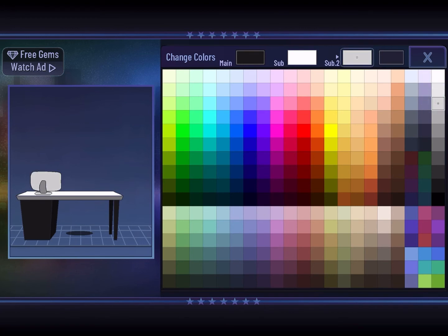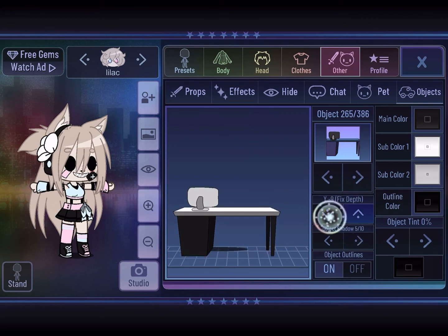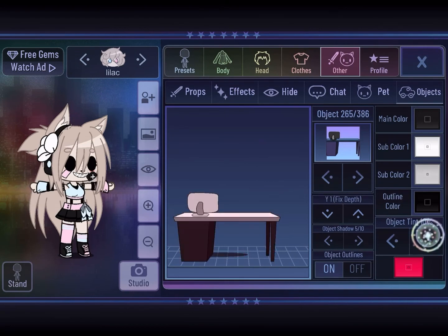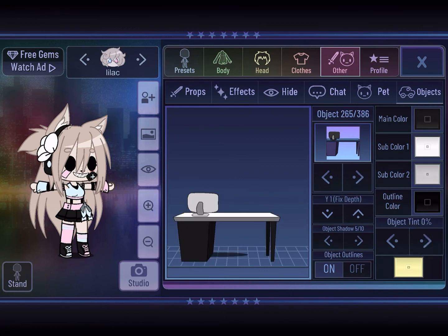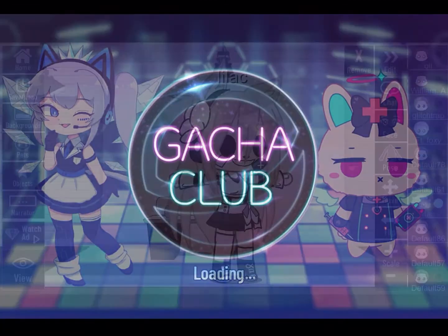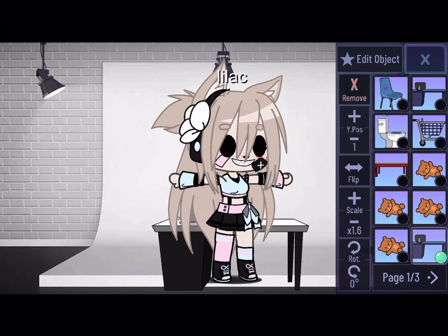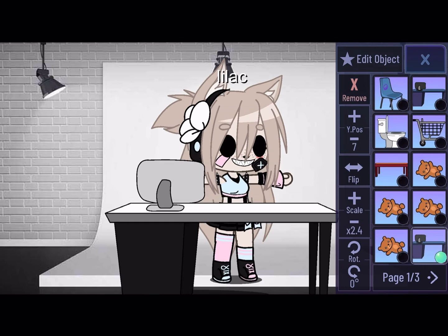You can make it whatever color you want, choose whether you want outlines or not, toggle shadow or no shadow, adjust depth, and use object tint to color it — similar to how you can tint your character. After you do that, go back to Studio, press Objects, and as you can see your desk is now there. You can also change the size, flip it, and rotate it.